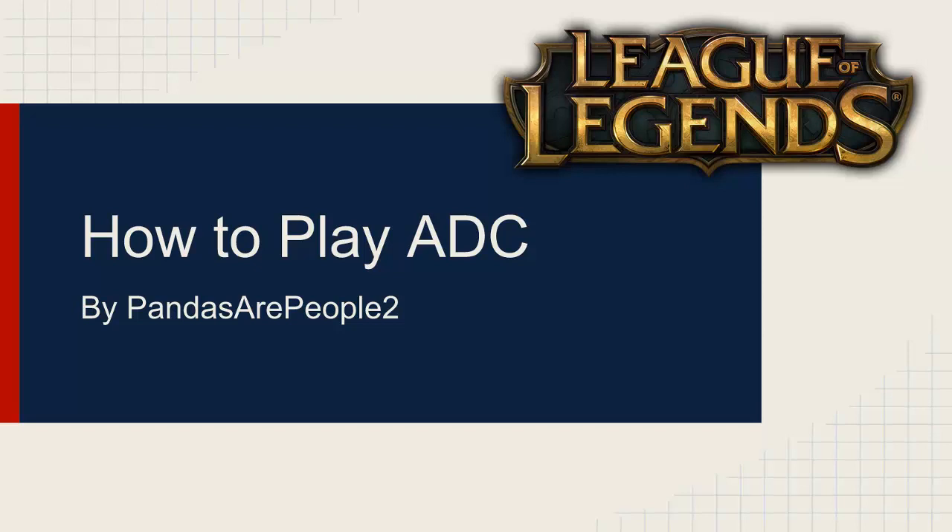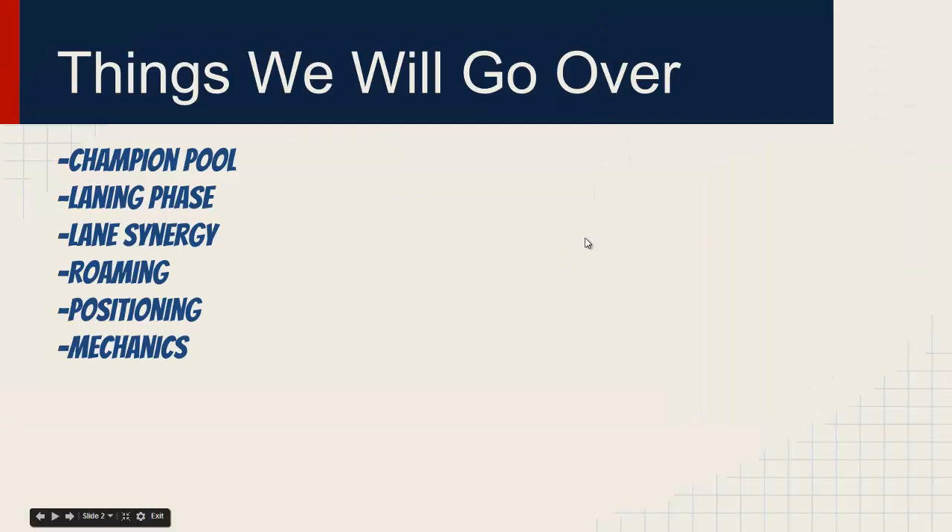Let's get it started. I'm going to cover the Champion Pool, Laning Phase, Lane Synergy, Roaming, Positioning, and Mechanics. These are the 6 main things you're going to want to learn as an AD Carry, or if you're just trying to brush up on the basic tools needed to play AD Carry well. These 6 things will help you get out of whatever elo you're in — once you get to Diamond 1, it's pretty much about how your team works.